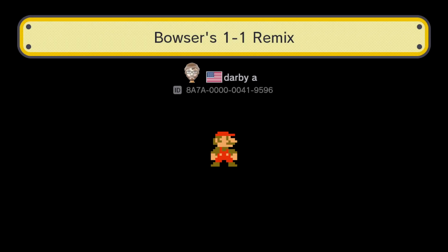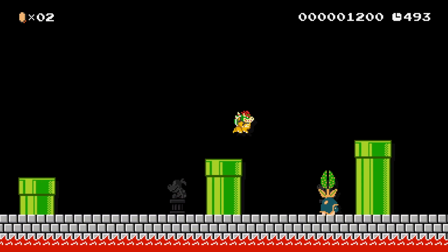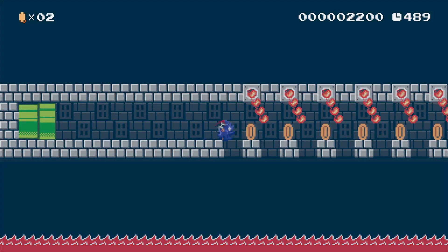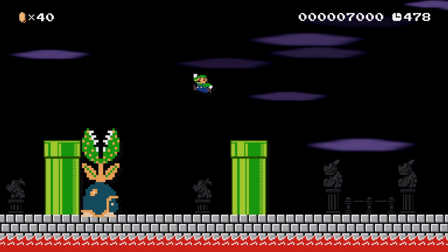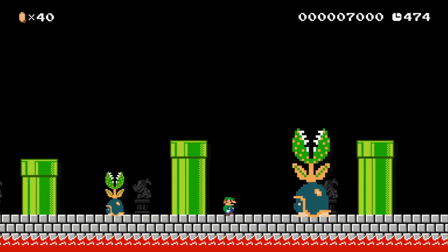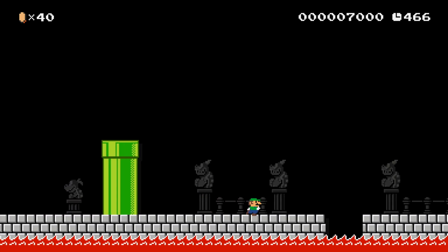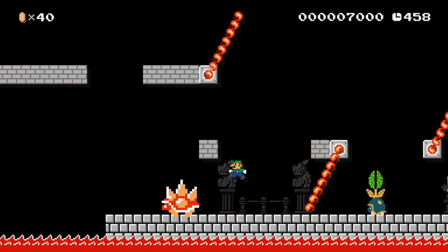For the next one, we have Bowser's 1-1 Remix. This is that same level I just played, except remixed with a Bowser-type castle theme. All the enemies have been replaced with something more scary. Here's a little bonus area where you get to be Sonic the Hitchhog apparently. Once you come back out, you find the hidden Luigi costume. I changed where it dropped you off here because I didn't want people to skip through the whole level real quick like you can typically do in 1-1. I still kept the hidden 1-up mushroom back there.